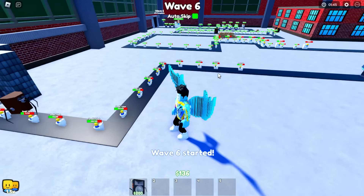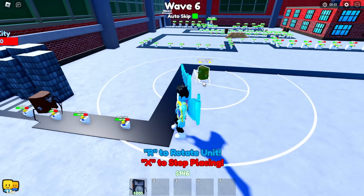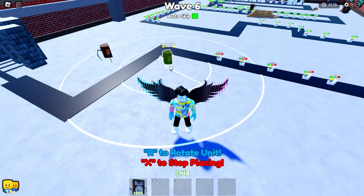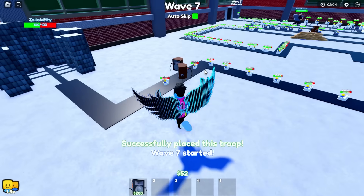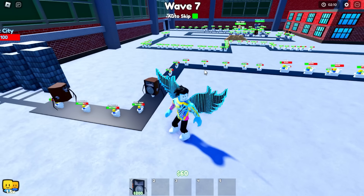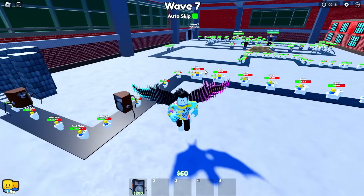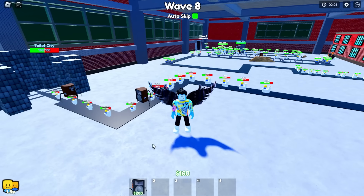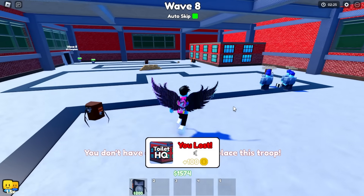We need 200 cash to place another unit and last until wave eight. We get it down and it's helping, but enemies are starting to get through. We reach wave eight — and we lose. 100 coins on each account, which means 500 coins total across five accounts in two and a half minutes.